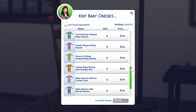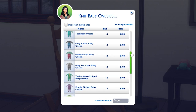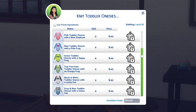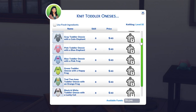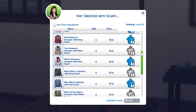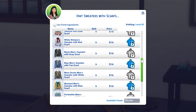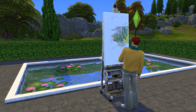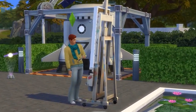At level 8, you can create adorable baby and toddler onesies, which while awesome, your Sims will grow out of them quite fast, making them questionably worth the effort. Then at level 9, you'll gain the ability to create sweater-scarf combos. While the women's versions are nice, here it's the menswear that shines. Again, beware of the sweater curse.